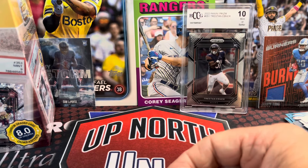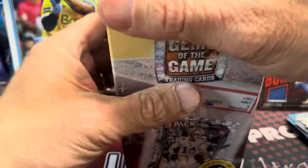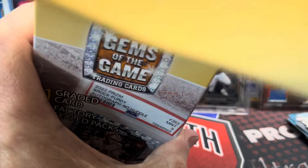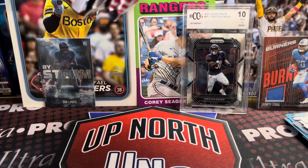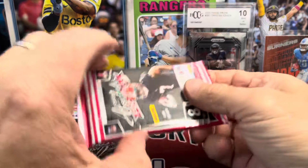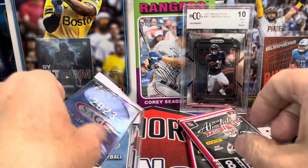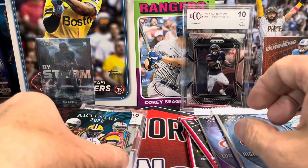Alright, that was box number one. What is going to be in box number two? Let's find out — is it something better, something worse? Are the packs better? Is it going to be another BCCG slab, or what do we have here? For some reason this one feels lighter and I have no idea why. Maybe it's a PSA slab — no, it's not. It's a 10 BCCG. We got another pack of Absolute Football, another one, Sage Low Series, Sage High Series, and an Artistry 2022.